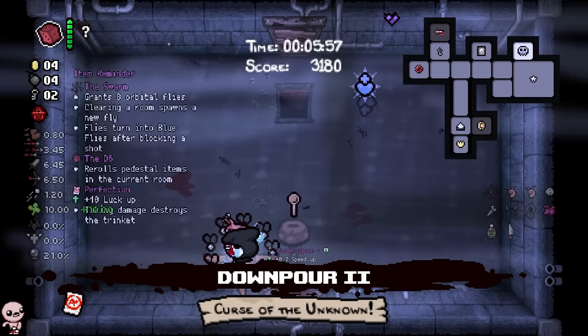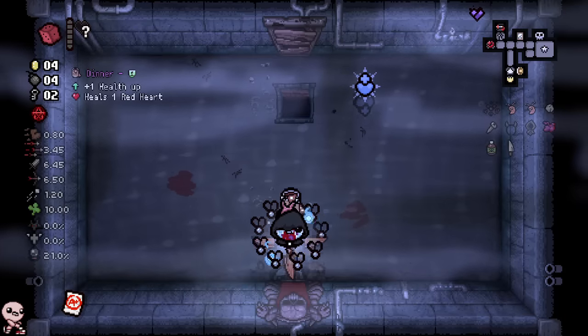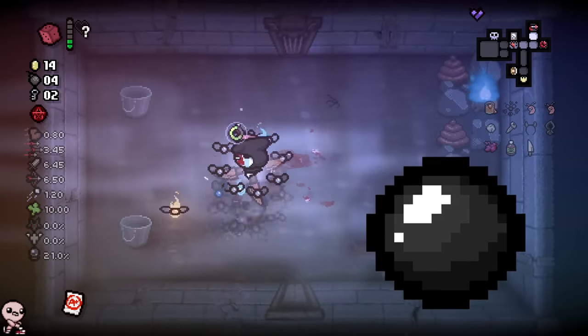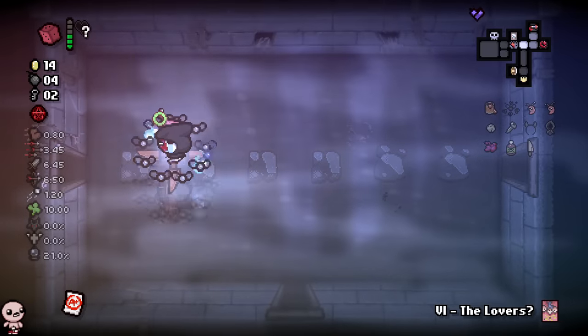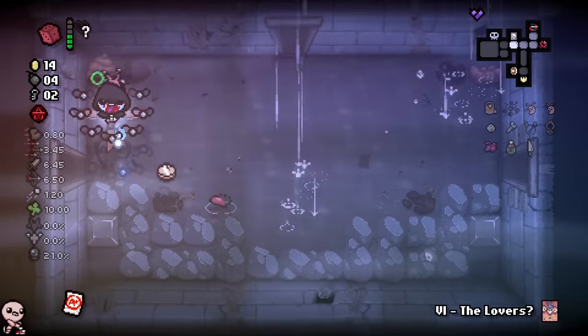We don't even get a deal here, a little unfortunate. More items we could potentially be looking for: Ball of Tar apparently has a synergy for some reason. I don't know what Trisagion would do. There's a Lover's Card! Crickets Body, Proptosis, Sinus Infection, as well as Tech Zero all have synergies. There's actually a huge list here.